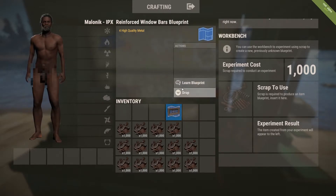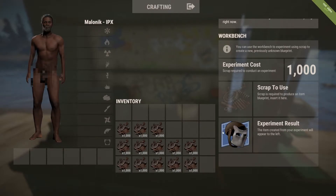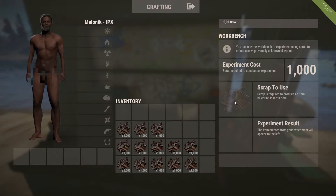Can't go on without the reinforced window bars. Well, now we can build some secure windows at least. Metal face mask — always a good thing to have.